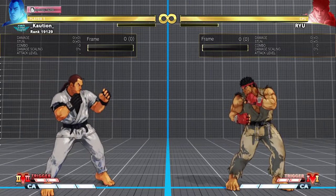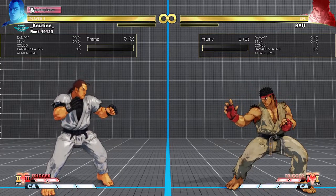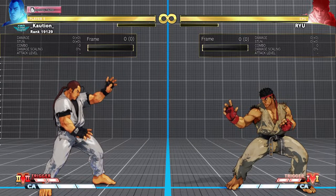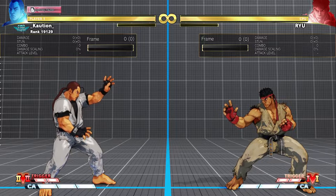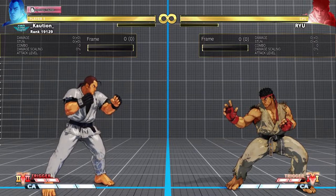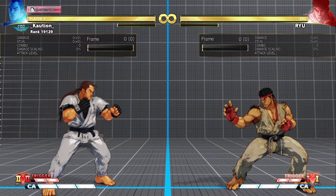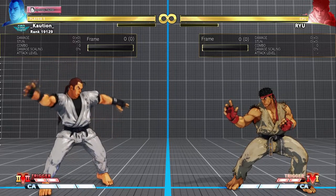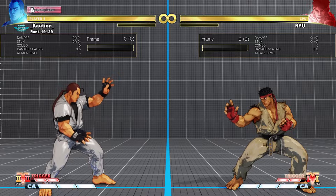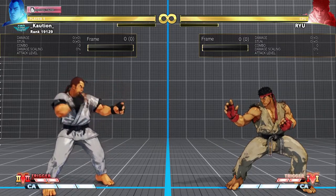Those are the reasons why you should use V-Skill 2 taunt cancel option select — very specific, obviously, for these specific situations, but it does help you not have to worry about what side you're going to land on when performing this mix-up, and it gives you enough time to hit confirm and see what's going on. Some of you noticed I was using this in my latest Dan compilation video, so I wanted to give more in-depth detail on how it actually works. Don't forget as usual to stay cautious and I'll see you all next time.